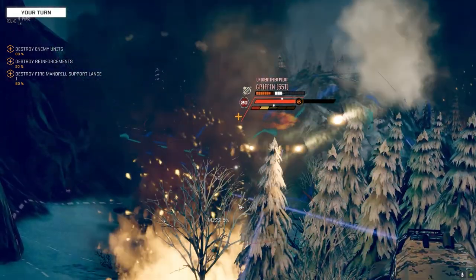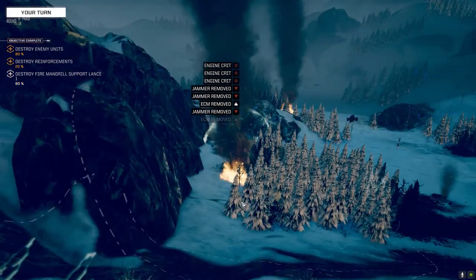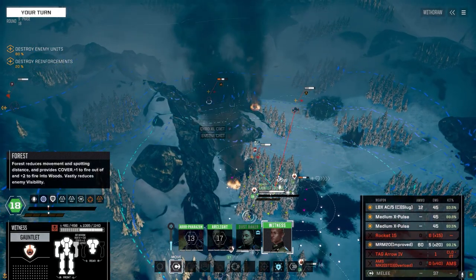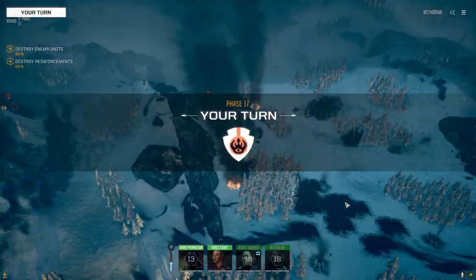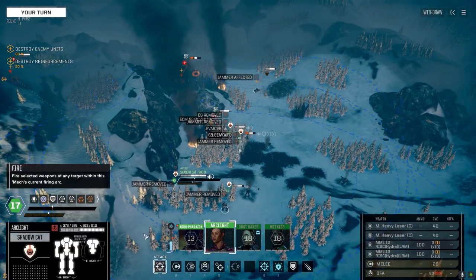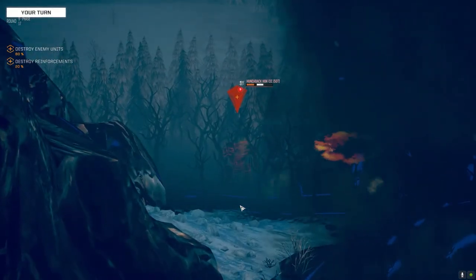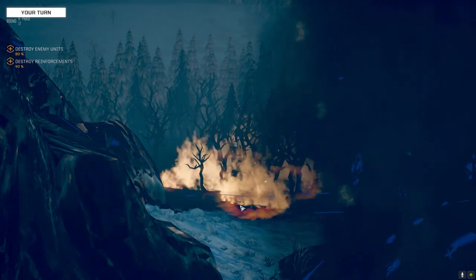Let's give this guy the what-for. Nicely done. Now let's get on the flank of the Trebuchet — hopefully block the guy's damaged leg. 46% chance of the Hydra taking it. That's it for him.